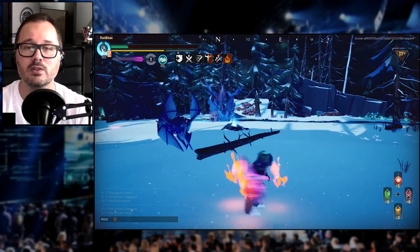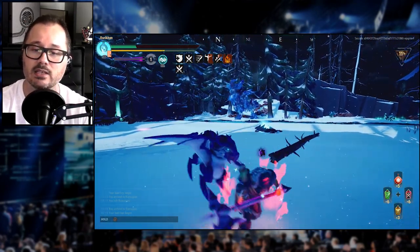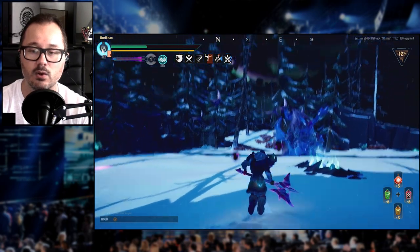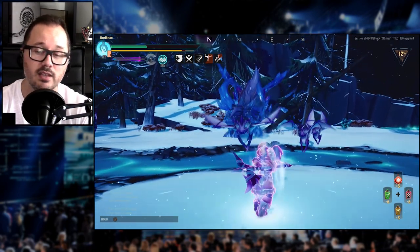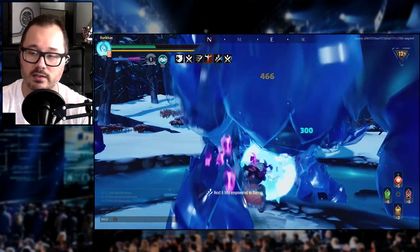Now let's talk about the special attack that actually matters, which is the one you get at level eight: Grim Onslaught. It just might be the most satisfying special attack in this whole game as far as I'm concerned. People might disagree with that — they're wrong. This is the coolest special attack in Dauntless.